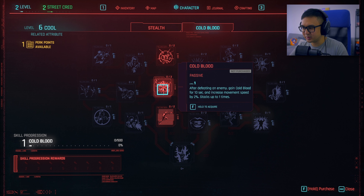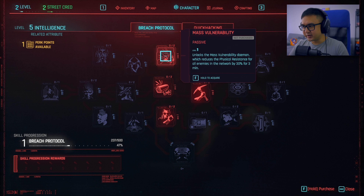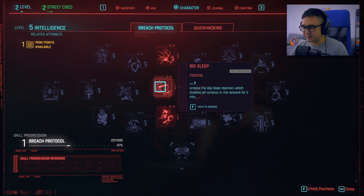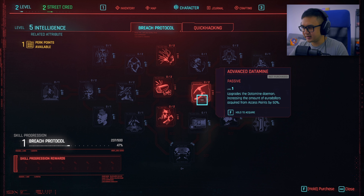Increased movement speed by 2%, stacks up to one time. Reduces weapon recoil by 2.5% per stack of cold blood. Unlocks the mass vulnerability daemon, which reduces the physical resistance for all enemies in the network by 30% for three minutes. Unlocks the big sleep daemon, which disables all cameras in the network for three minutes. Increases the breach time for breach protocol by 20%. Advanced datamine upgrades the datamine daemon, increasing the amount of eurodollars from access points by 50%. I feel like this is a good one to get early on, because the more access points there are at the very beginning — if you get it early on, right? So I feel like that might be the one I go for.